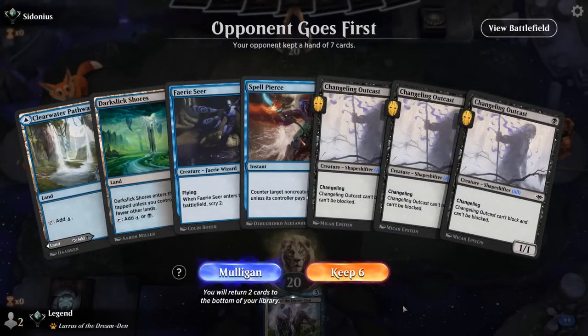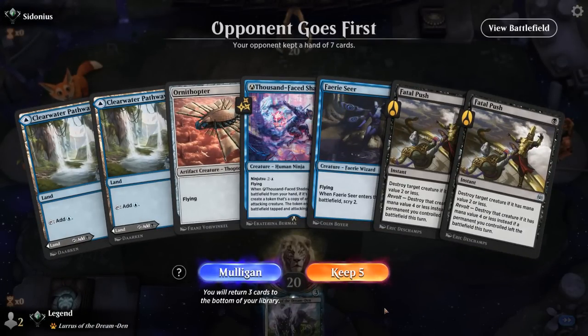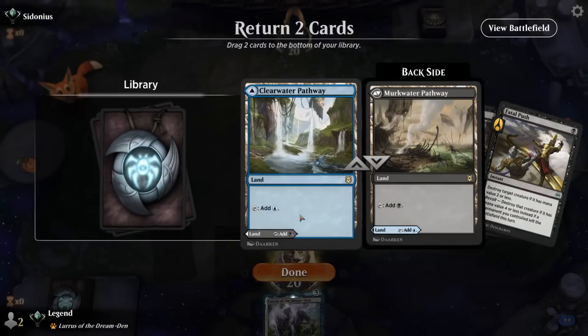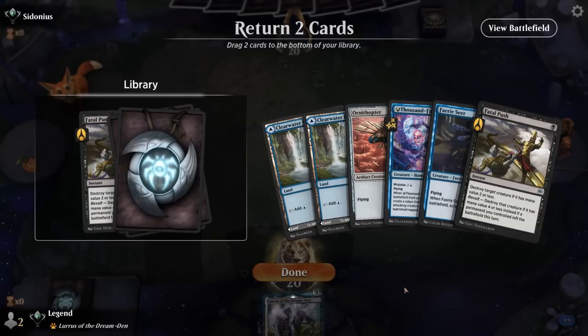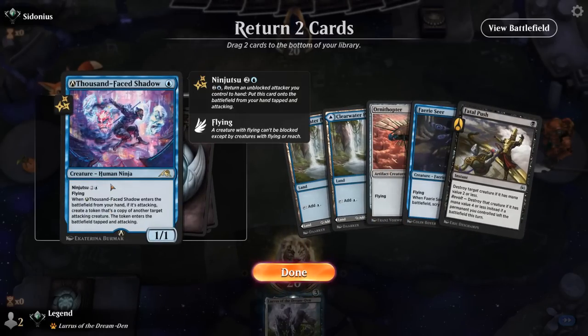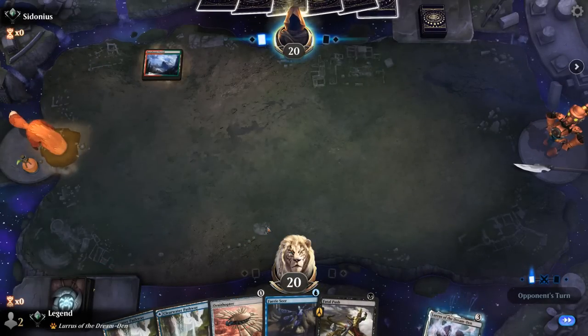The new hand is decidedly worse — triple Outcast, Fairy Seer, Spell Pierce. Let go of one Outcast. If Fairy Seer doesn't find a couple Ninjas, this hand doesn't do anything. We can try this — I'm going to have to play one of the Pathways on Blue for Fairy Seer on turn one, so one Fatal Push can go. Do I want to keep Ornithopter or Thousand Phase Shadow? Probably Ornithopter since Shadow is 3 mana to Ninjutsu. And if I find a Foundry that would be nice with Ornithopter.